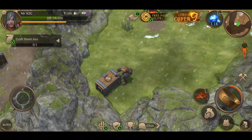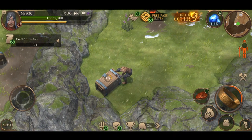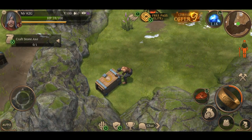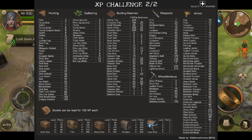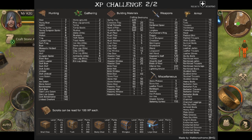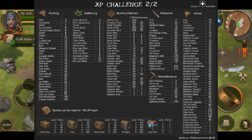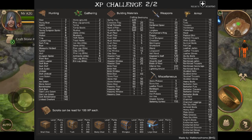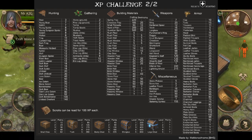That caps off table number one. Now table number two — I'm just going to flip that over on my screen here. This is more specific to every single item you can craft in the game and also some of the enemies that drop certain goods. If you look at the first column, you've got all the hunting — what enemy will give you what XP during this challenge. Then there's gathering, which starts from stone all the way to elm log, plus building materials, weapons, miscellaneous, armor, scrolls, and chests — which I find interesting — all with their respective EXP values.